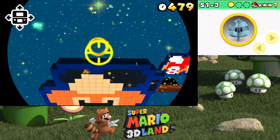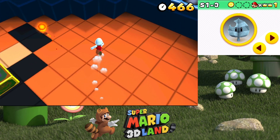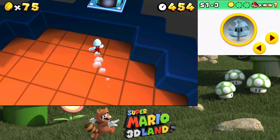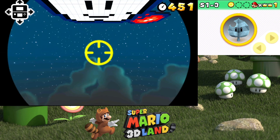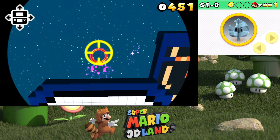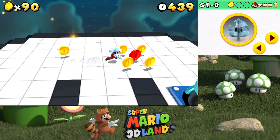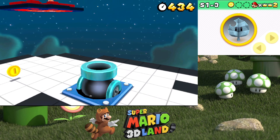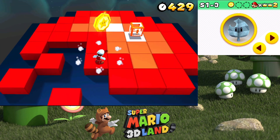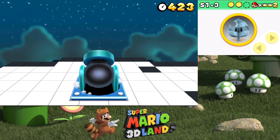Nothing around here, so let's just go here. That's the classic Koopa stuff. Star coin number two — not here, but checking, checking, checking. Not that I need lives, but I'll take it. Here it is, star coin number two — three, two, one, fire! Fire!